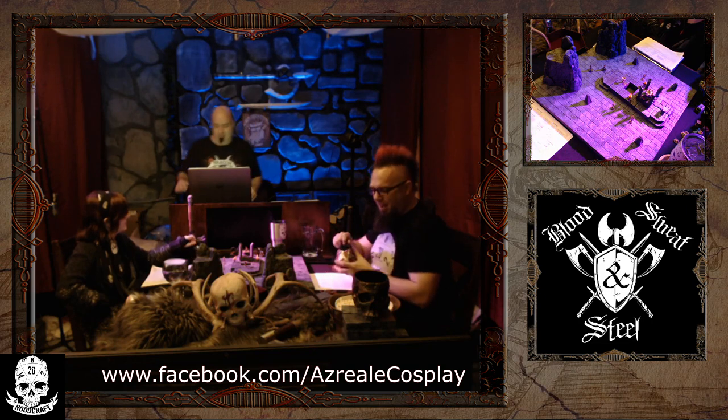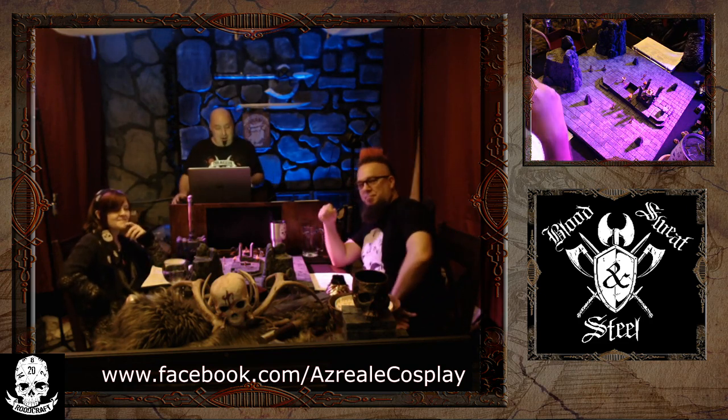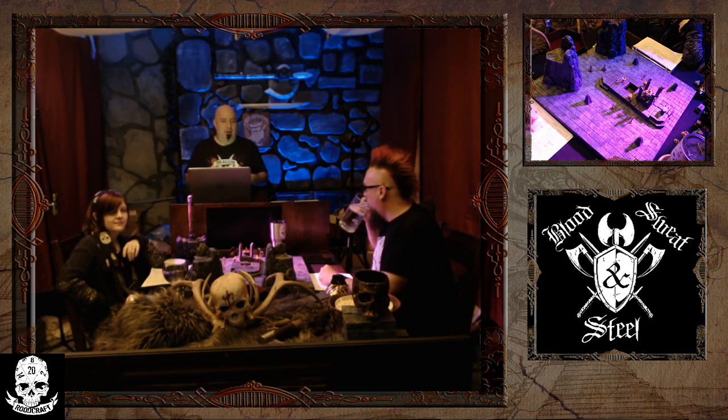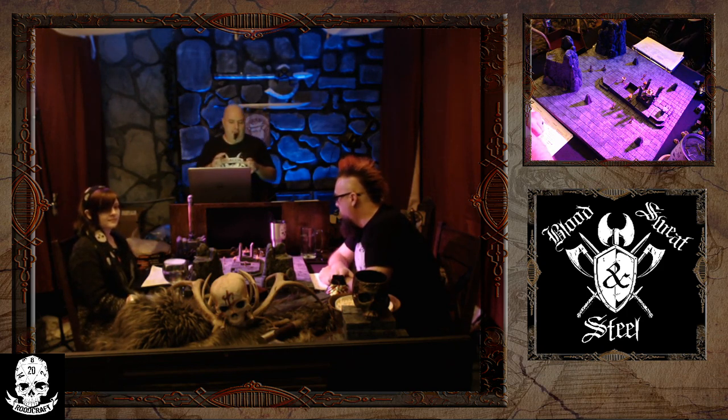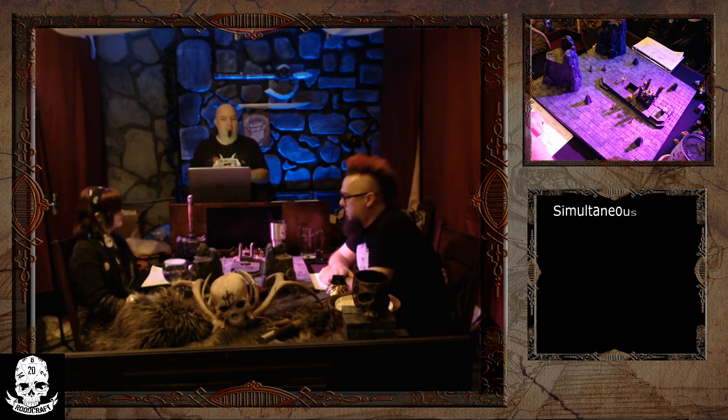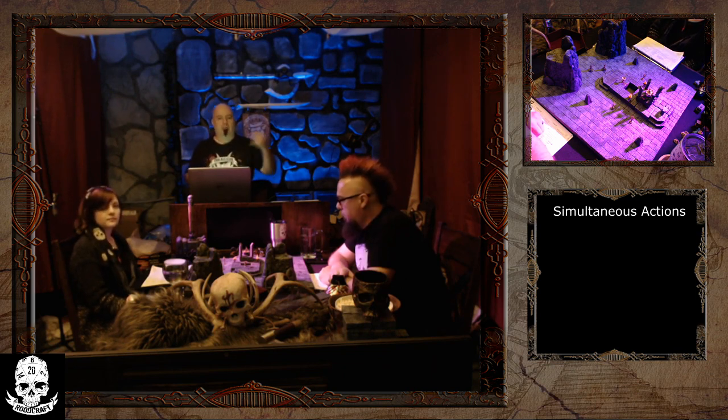Before we dig in too deep, I thought it'd be a good idea to go over some basics of conventional RPGs and how this game is a little bit different, so when I get into the rules it'll make more sense in context. There are a couple of elements of Blood Sweat and Steel combat I want to go over. The first is simultaneous actions. In a traditional RPG, everyone rolls for initiative and takes turns between the good guys and the bad guys.